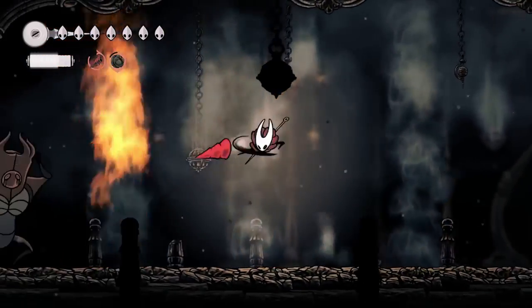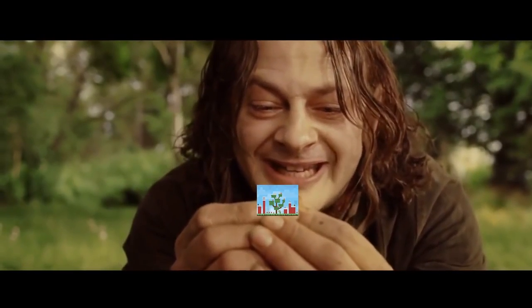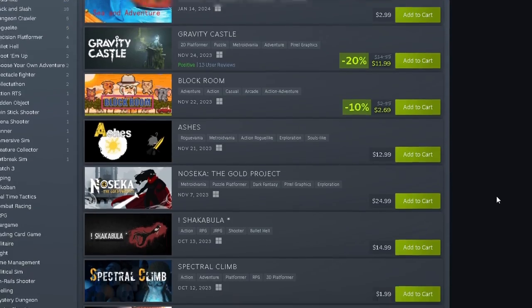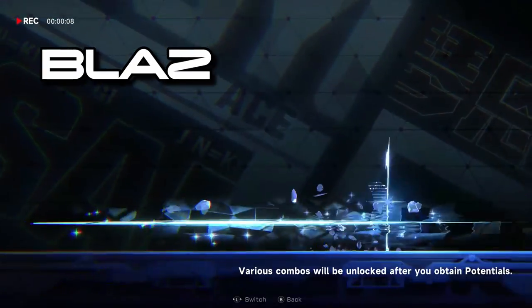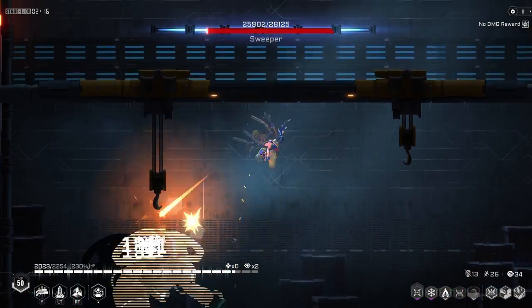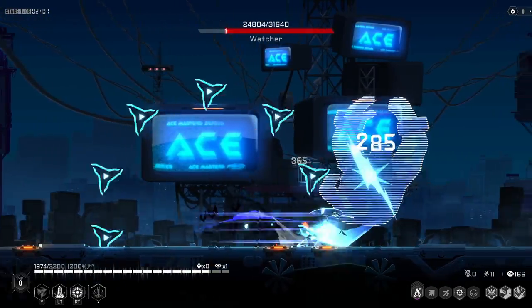With Silksong nowhere to be seen and my thirst for platformers still growing, I set sail to Steam yet again to find my next platformer. Within minutes I came across a game with an absolutely stunning combat system — BlazBlue Entropy Effect. This is a $22 2D game that advertises itself as an action roguelike with metroidvania elements, and without another thought I bought it.